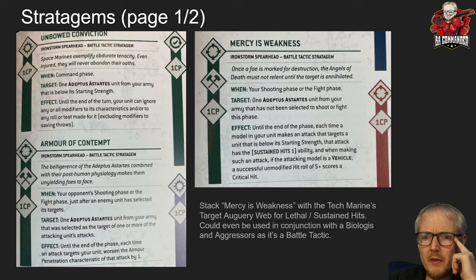Armour of Contempt — we all know what that does. It worsens the AP of incoming fire by one. If you're running a lot of heavy armour, Armour of Contempt gets used in all Space Marine detachments. Space Marines don't have a ton of invulnerable saves, so this is always useful. I'm sure I've done other videos talking about Armour of Contempt.